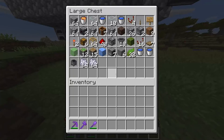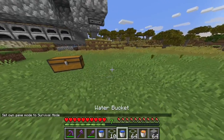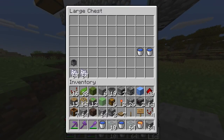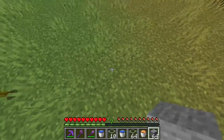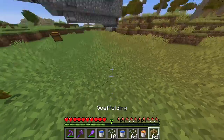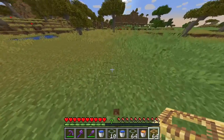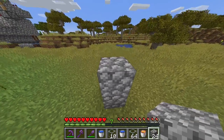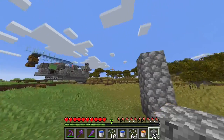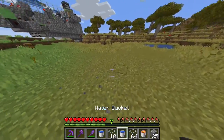So here in this double chest you do have all of the items that you need for this farm. So I'm gonna start with what I have. You're gonna come get yourself a nice flat area like this one here and we're gonna start with placing some cobblestone and making a pillar three high like so and breaking the two bottom blocks here.